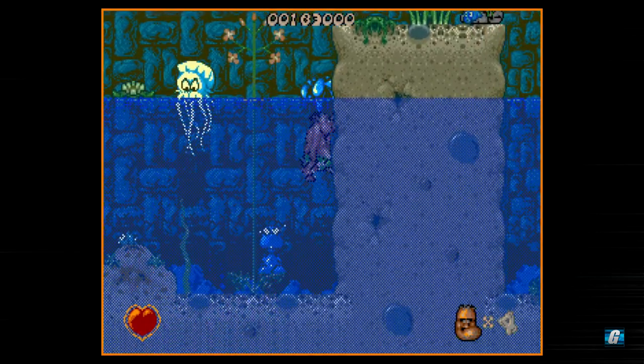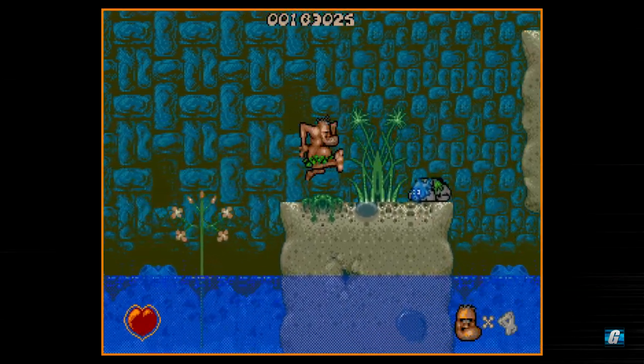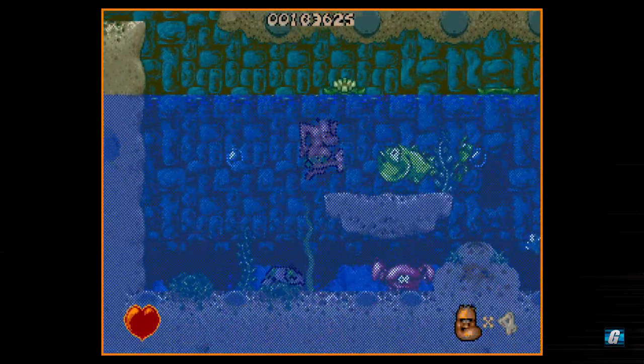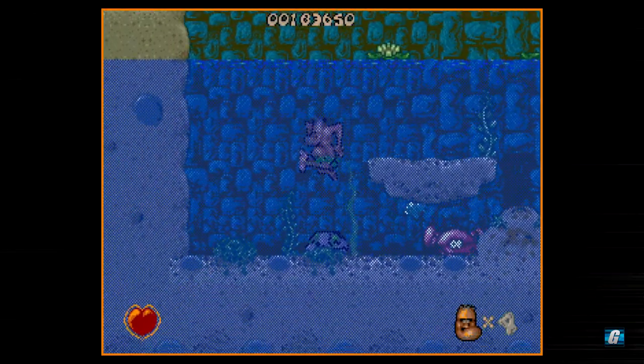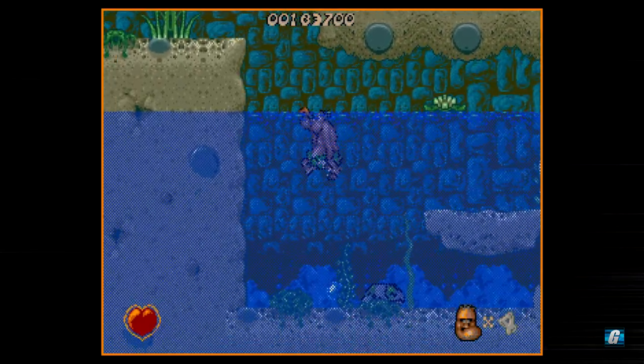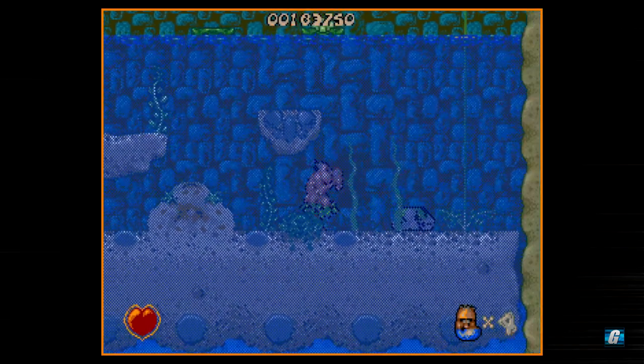I like to kill everything I see because it gives me points, and I want to build my score as high as I can to get those extra lives. I'm guessing we're at 183,000 points right now, so we're actually getting close to our next extra life. I'm going to go ahead and just grab this rock here — pretty handy.